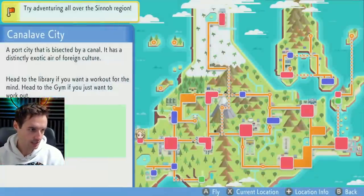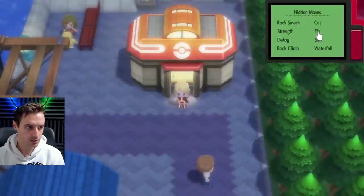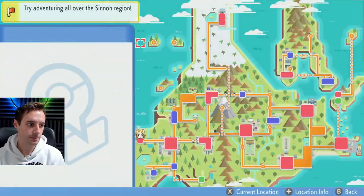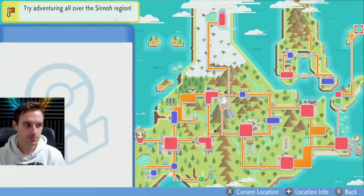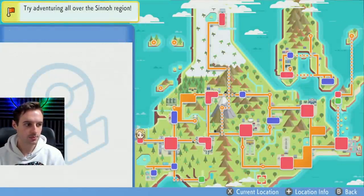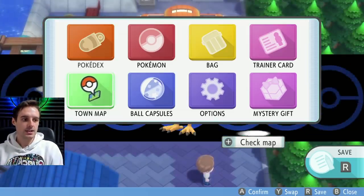Let's go ahead and activate the fly again and activate the menu again. Just doing the same thing as before — getting a new menu glitch once more. Into the Pokemon Center, down the escalator, up the escalator, and out of the Pokemon Center. Now fly with X, hit A on that, and now we have our second menu glitch open. We're ready to do this — let's go over to the Sailor.